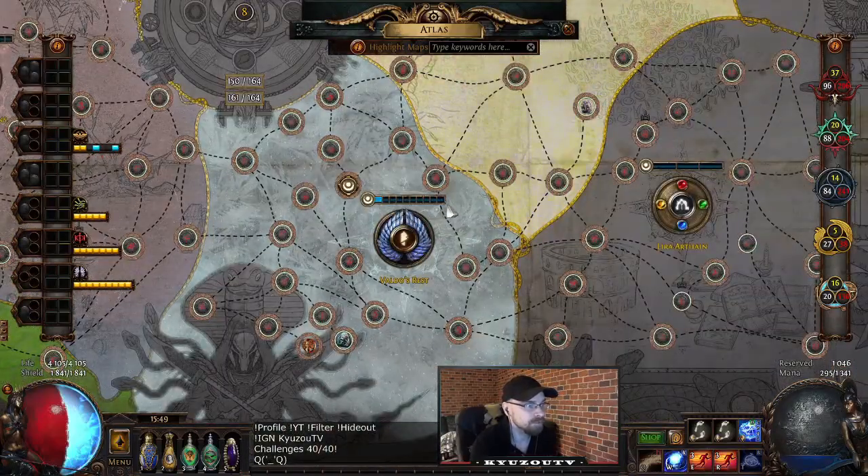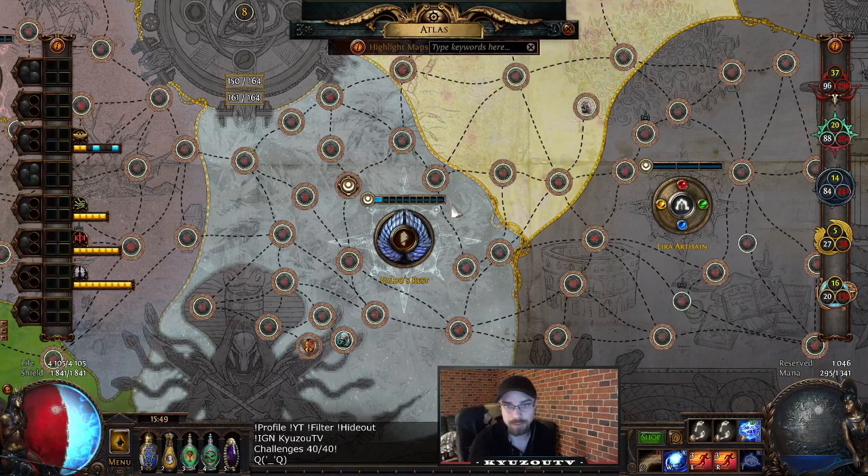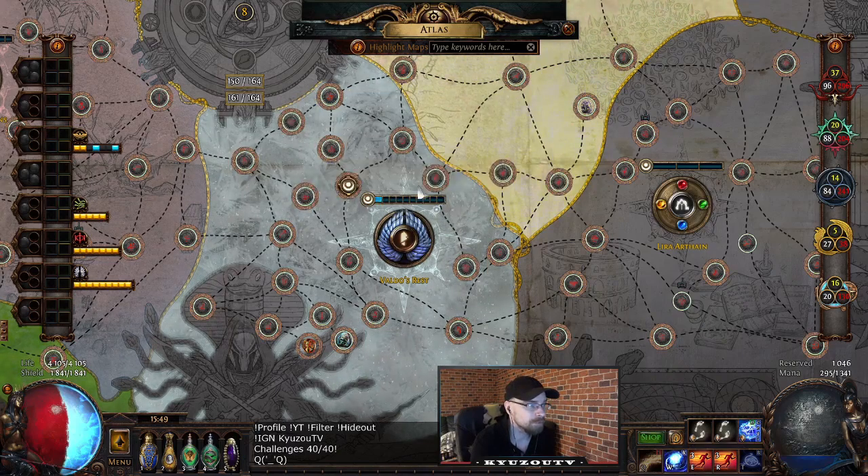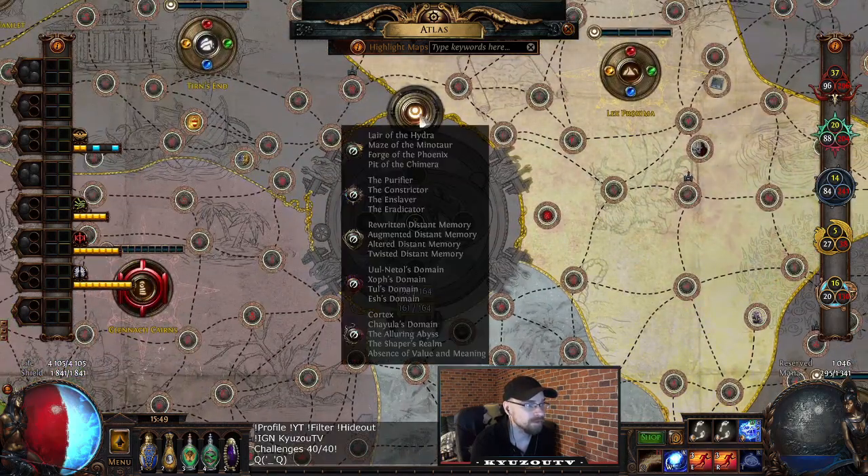Once we've completed our first 10, we should be eligible to fight Maven. We also need a total of 10 Crescent Splinters to form the Maven's Writ first. Crescent Splinters will drop off of 10 boss fights or the special invitations.